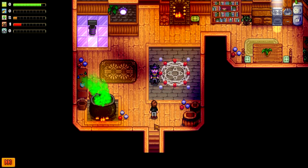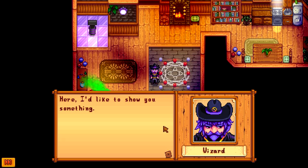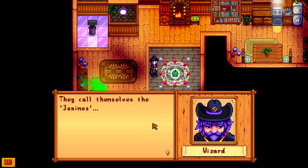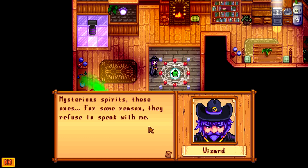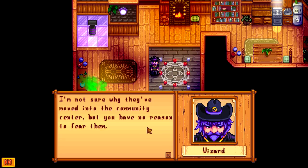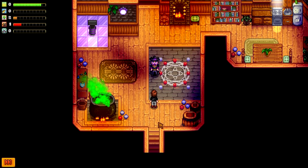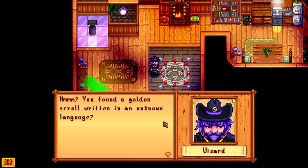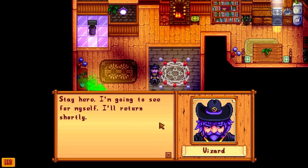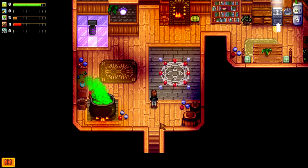I'd like to show you something. Behold! So that's one of these weird little creatures. You've seen one before, haven't you? They call themselves the Janimos — okay, I was kind of right! Mysterious spirits, these ones. For some reason they refuse to speak with me. I'm not sure why they've moved into the community centre, but they have no reason to fear them. You've found a golden scroll written in an unknown language — most interesting. I found it in the community centre, didn't I? Stay here, I'm going to see for myself. I'll return shortly. He's a proper wizard — he just flew away!